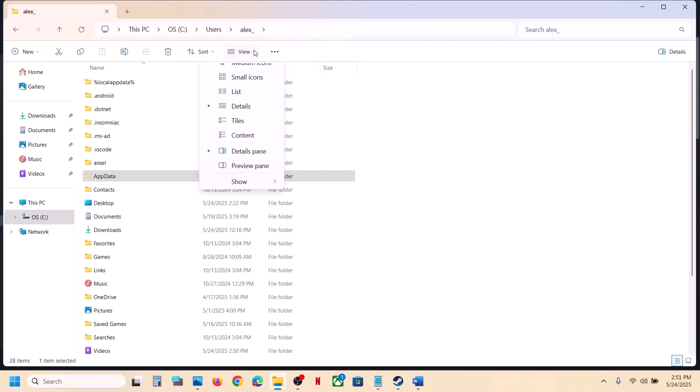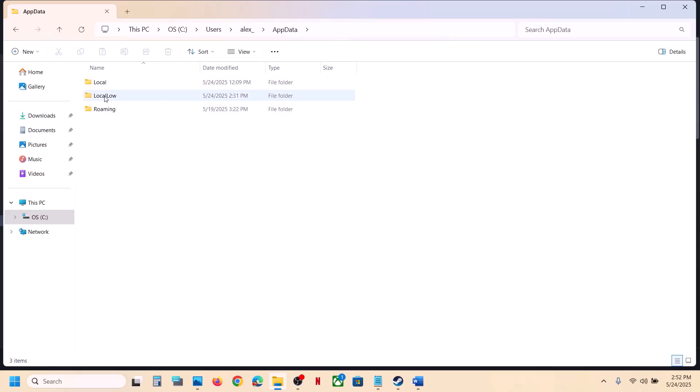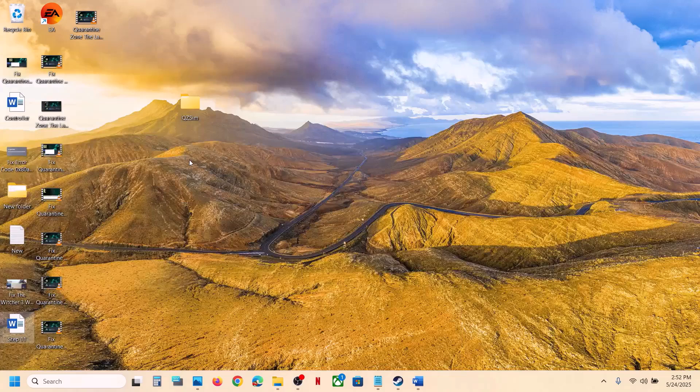Open App Data. If you don't see App Data, click on View, select Show, and put a check on Hidden Items. Open the AppData folder, open the LocalLow folder. Here you can see the game folder (Quest Line). Create a backup first — copy this folder and paste it to the desktop.